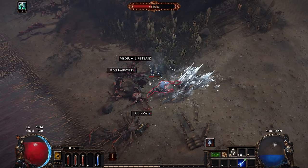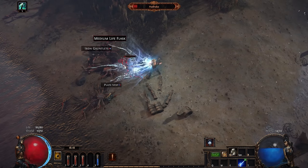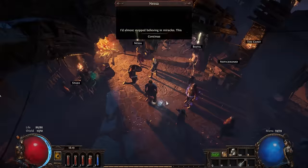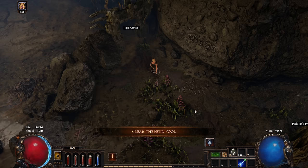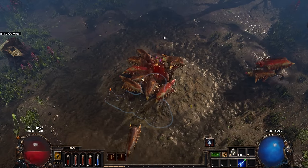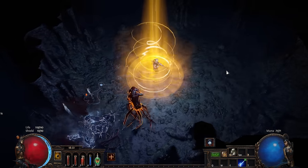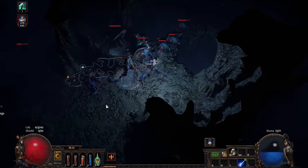Now that I was ignoring the League mechanic, I went to the Tidal Island to beat Hailrake. After easily shotgunning him down, I got my Quicksilver Flask as a quest reward so I can zoom through the acts a bit faster. Going into Mudflats, I got destroyed by Roas. I quickly moved on to the cave and shot my way through. God, I hate being chilled and frozen in this area — it's rough.